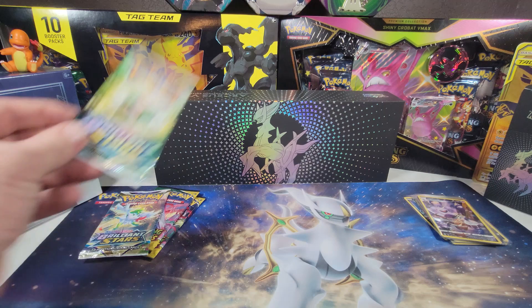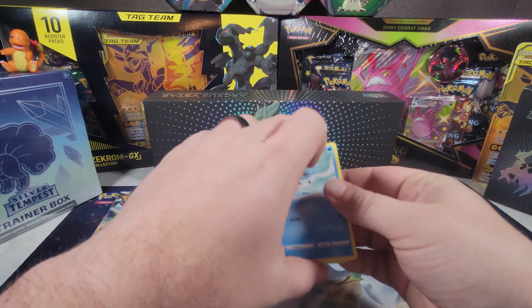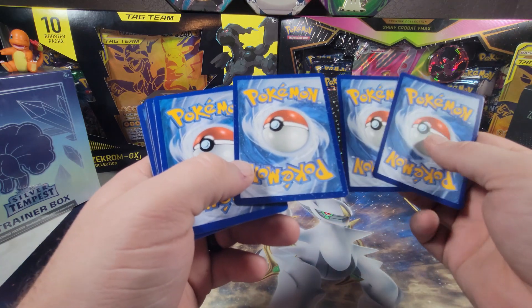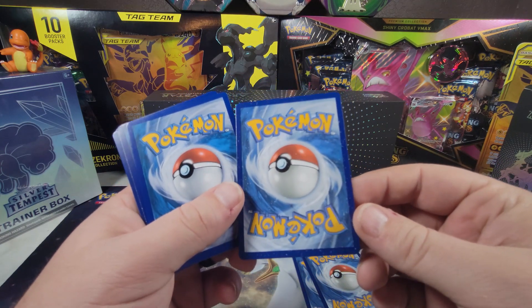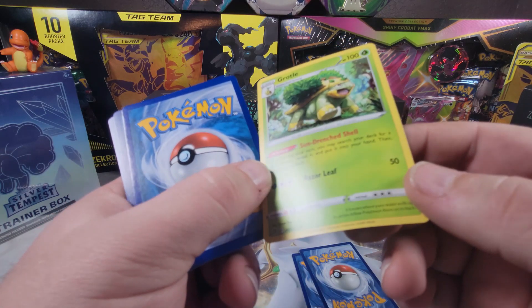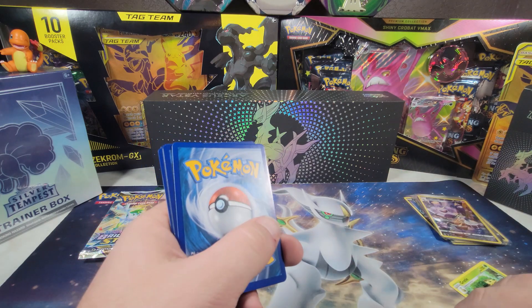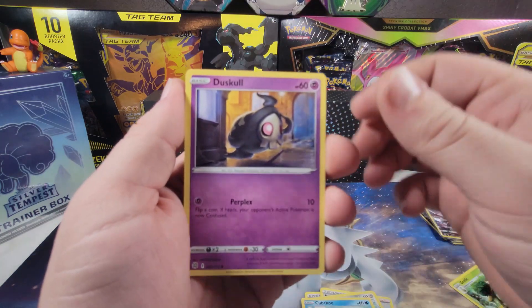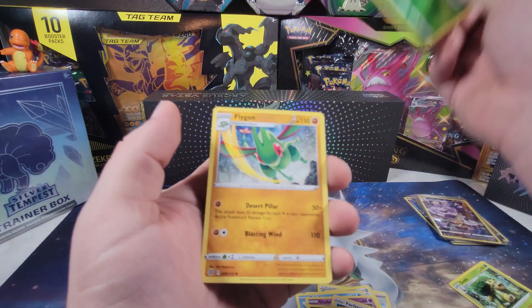All right, we have four packs left. Come on, Brilliant Stars — you've been good to me in the past, let's keep that going. Brilliant Stars. Look how damaged that card is just right out of the pack — that's the worst one I've seen. How's the front look? It's the same way. I don't know what happened to this one while it was going through the printer but it does not look good. Energy, Berry, Clang, Kabucho, Duskull, Farfetch'd, Exeggcute, Sneasle — hey, nice reverse. It's a nice looking card and a non-holo.